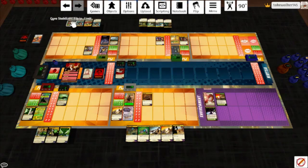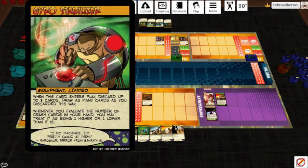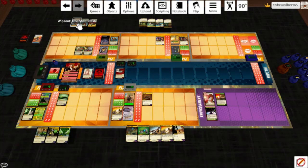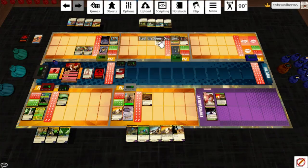Gyro Stabilizer: discard up to 3 cards, draw as many cards as you discarded. If you evaluate the number of crash cards in your hand, you may treat it as 1 higher or 1 lower than it is. She's literally only got crash cards, so she drops 1, heals 2, and draws 2 cards. Steal the Scene triggers — Stuntman deals a target 2 projectile damage. I should have done this at the start of Gyrosaur's turn since she wasn't dealing any damage. He peels off another evasion token.